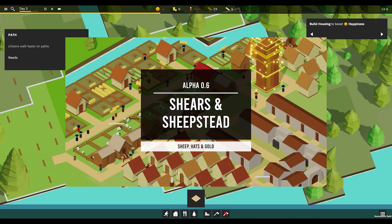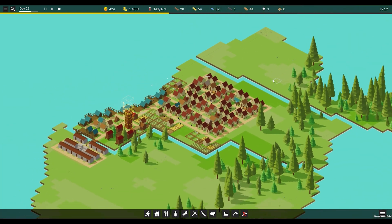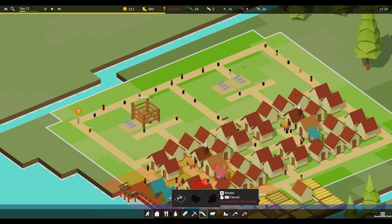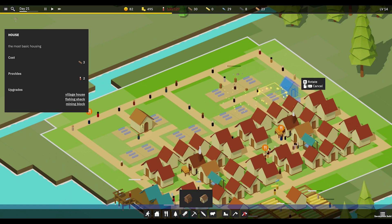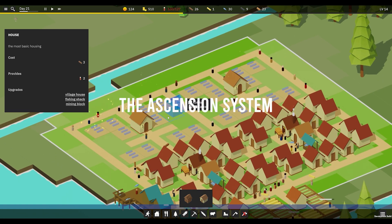I just released update 0.6, which adds sheep that give you wool to make hats, which make people very happy and stylish. But there's a very important point missing from Orsted — like, as a nice little relaxing base builder game, you can't really see where it goes from here, and that's a long-term goal. I'm pretty proud of how far Orsted has come, but I want it to be as good as possible — a game with a vibrant community and mods that can be played for hundreds of hours. That's why in the next update I'll be designing the Ascension system.